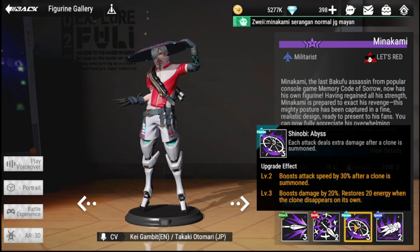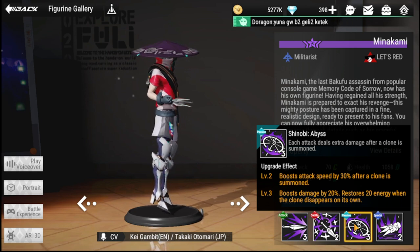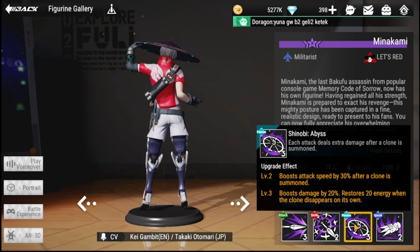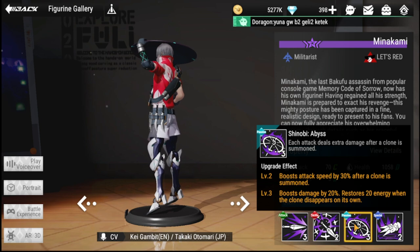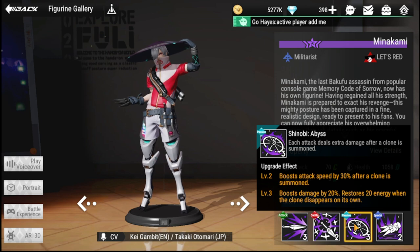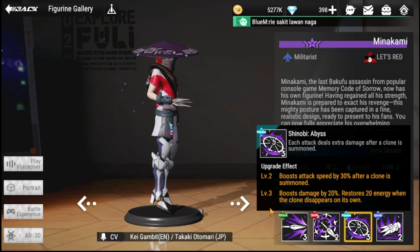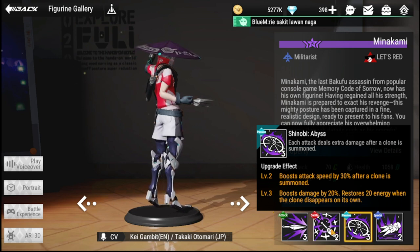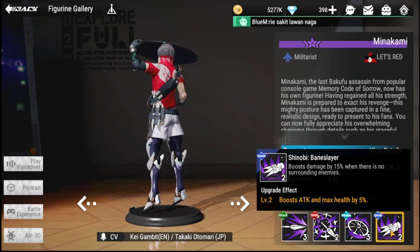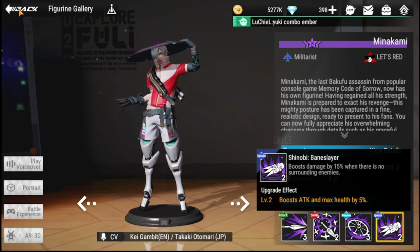His passive, Shinobi Abyss, causes each attack to deal extra damage after a clone is summoned. Upgrade effects boost attack speed by 30% after a clone is summoned, and at level three boost damage by 20% and restore 20 energy when the clone disappears on its own. His special boosts damage by 15% when there are no surrounding enemies — great overall value for a super rarity.